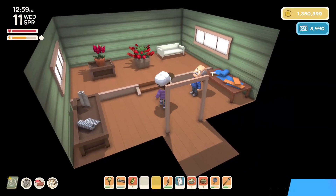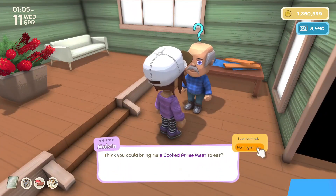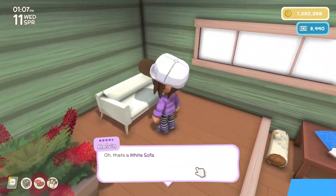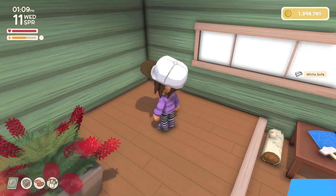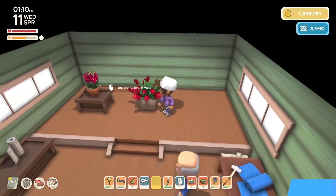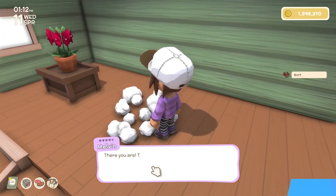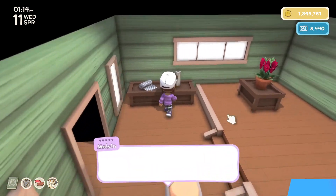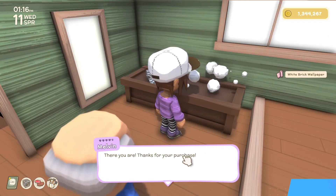Oh hey, Melvin. We'll talk with Melvin first. Grime meat? No, I'm not doing that. But I will buy this because that looks cool. And we will buy this one too - 3,000. Yikes. But I'm still going to buy it because it looks cool. What's this? White wallpaper - better than hay.